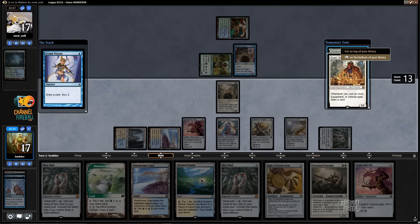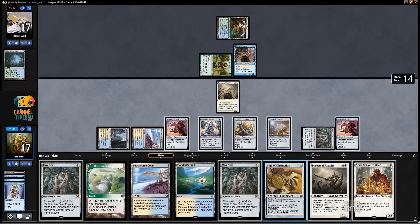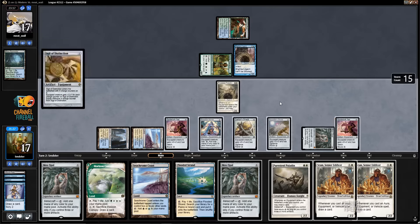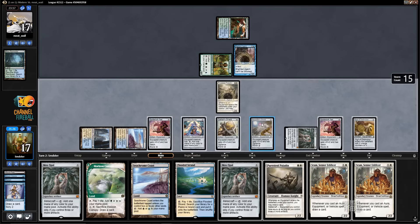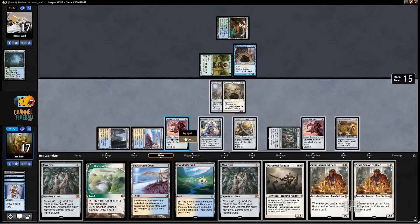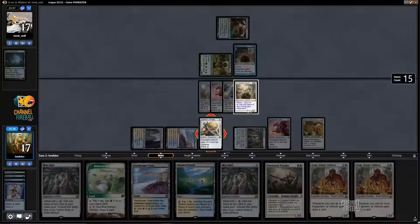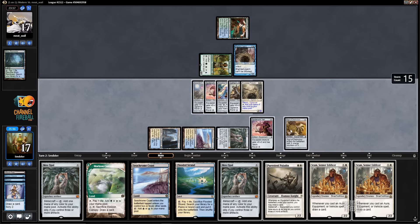Alright, so we missed with that. We do get to draw two new cards. Alright, well we've bricked off — as usual. But there's good news, everybody. Should we play the other Puresteel? I don't — well, the two Mox Opals don't have a lot of value right now.